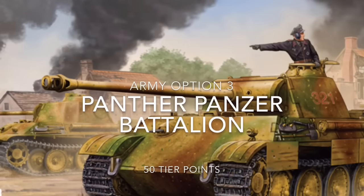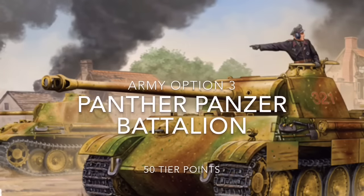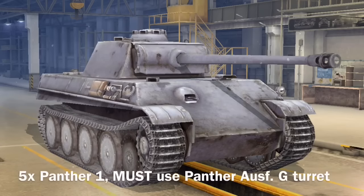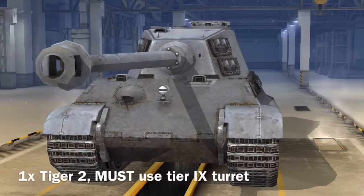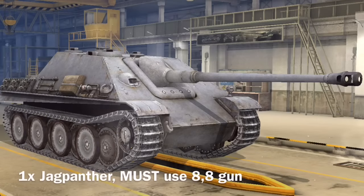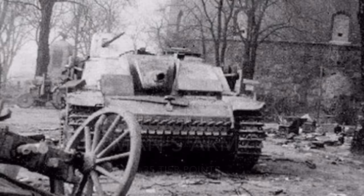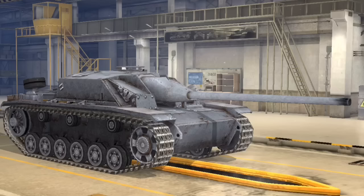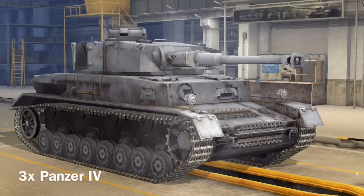The third army, also 50 tier points, is built around Panther Ausf. Gs. It includes Panthers using the Panther Ausf. G turret and the historical 7.5 cannon — you're going to field five of those. Just to average it out, include one Tiger 2 using the tier 9 turret, and one Jagdpanther using the 88. The fourth army is the poor man's army, for when you don't have enough players with higher-tier tanks. Field four Stug IIIGs — a lot of those were used in Berlin — and fill the rest with Panzer IVs, preferring the 7.5 cannon. This army can only fight the Soviet poor man's army.